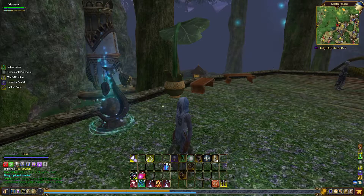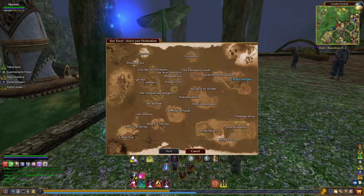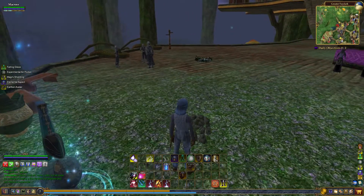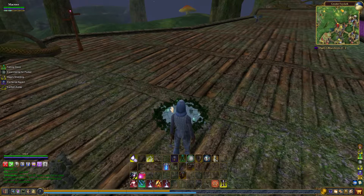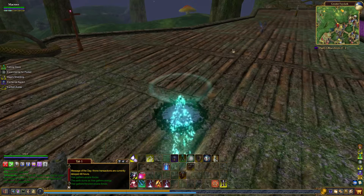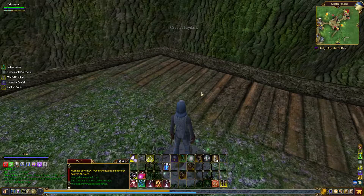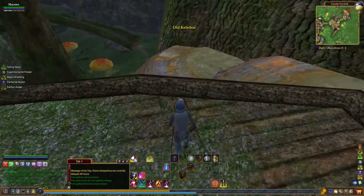To get the mercenary back, press the C key to bring up your character sheet, go to mercenary, and a button will enable to bring them back after the timer. Now, the first low-level zone I want to show you is in this direction. We're going to use the local transporter for Kelethin and go to the old Kelethin lift, which will take us across this tree town and put us near the main lift.